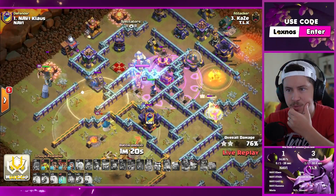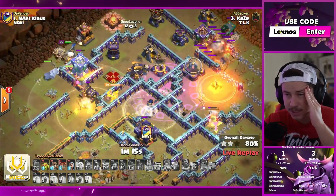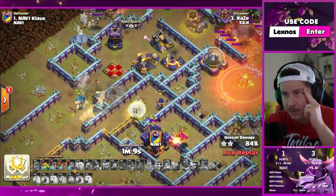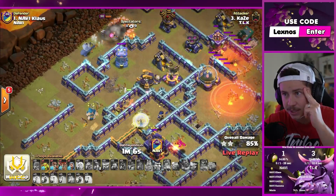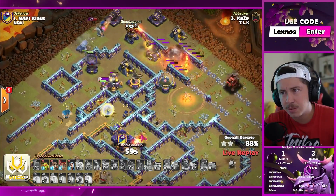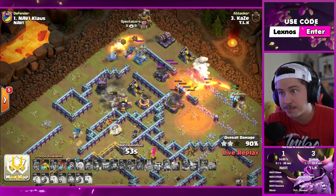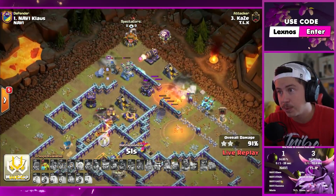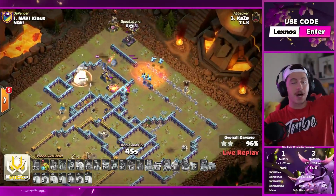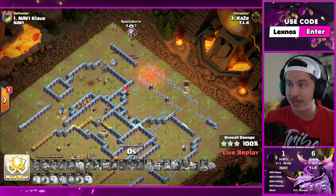Queen's going to go down. The healers will switch over to the champion — that could be a good thing. Invis — that was too late, champion dies in the invis because you were a little bit late with it. He still might triple though. Miners take out the queen, healers are actually helping some of the miners. Skeleton trap going to distract. Super minions can finish off the rest of the base if king gets the air defense. King's still alive, down goes the scatter, phoenix is up — there's nothing to stop him. TLK about to go two for two against Na'Vi who one starred.